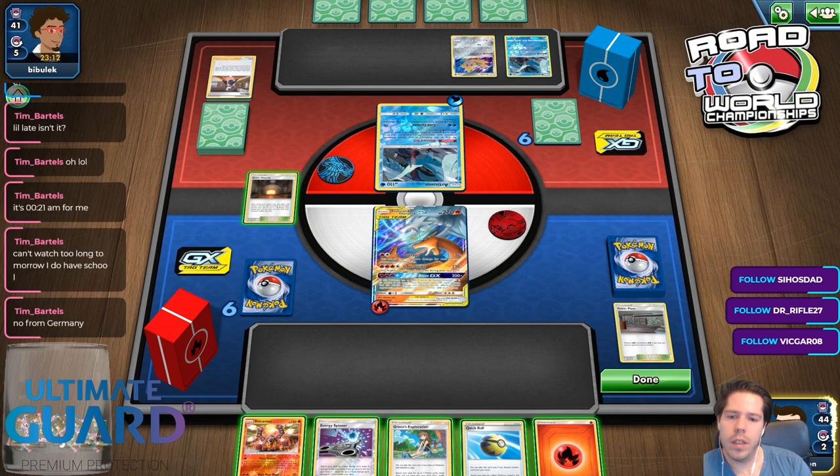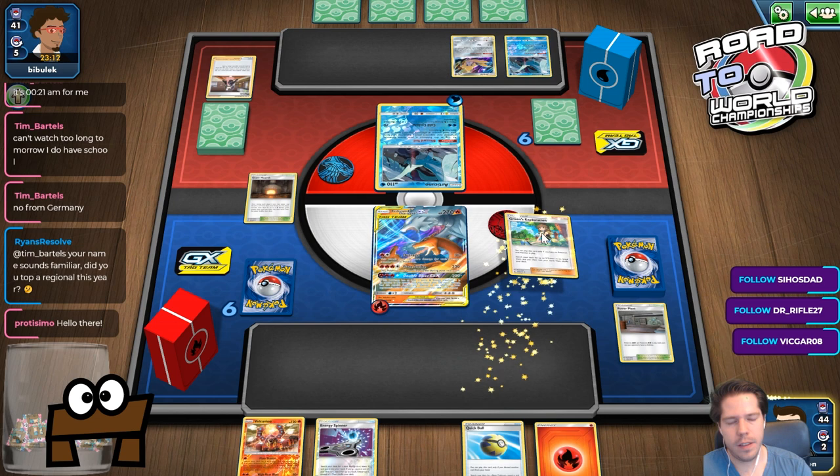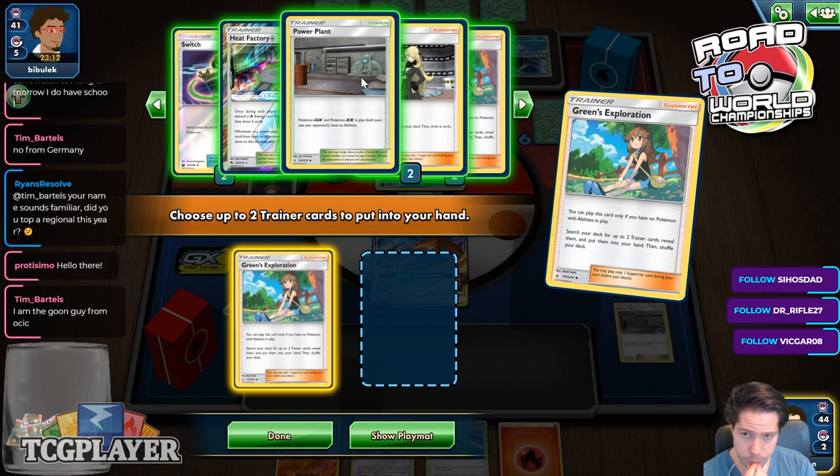I'm gonna get wrecked here. However, I can't find healing, and I can't Double Custom Catcher wherever he transfers the Energies to. So it's all about chasing the Energy for me in this match.